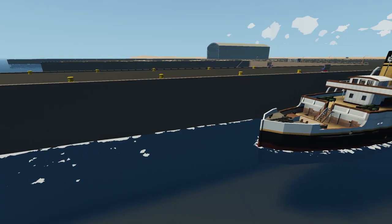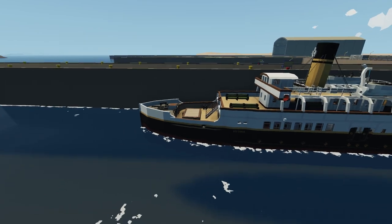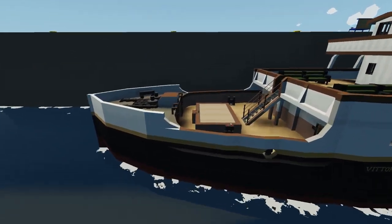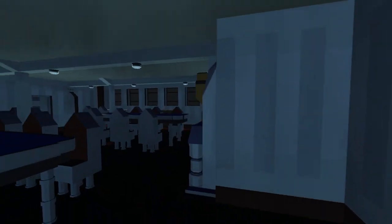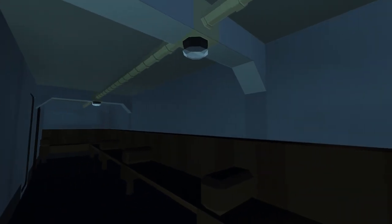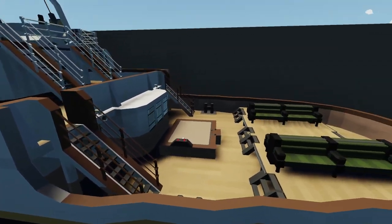Coming in at number four is the SS Vittoria by Matthias and Daniel42. We're on a tight schedule so we'll buzz through it. We've got a nice room in here, some stairs — let's go down. There are rooms, a little sitting room, and a bathroom. Heading to the back — there's the engine room. There's the shaft, using pistons. Looks nice.